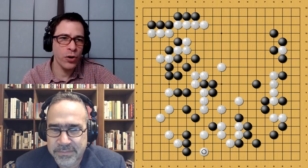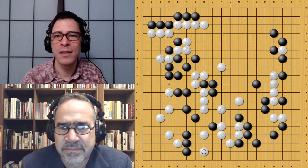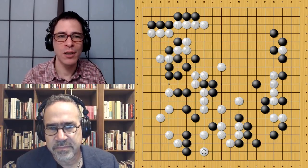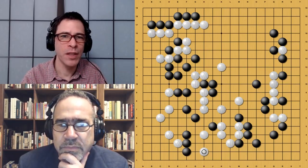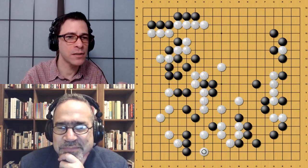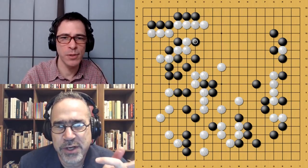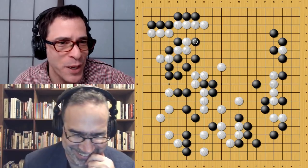I get the feeling that Black already had a lead in territory, so I would be trying just to live on the left side. In the process, Black would probably be giving something back to White and the game could get fairly close. That's what Zero is avoiding here by being super greedy and just taking everything on the right side of the board. Now Black really has to start worrying because Black has zero eyes at this point. Black starts with this attachment — Zero has zero eyes!